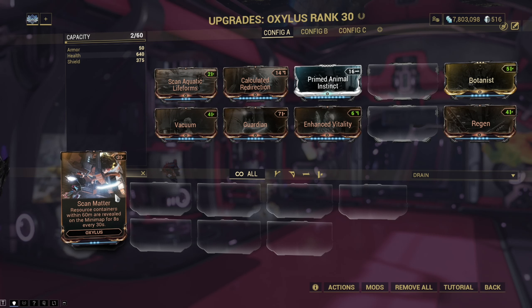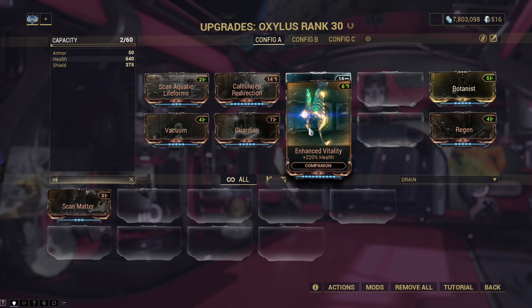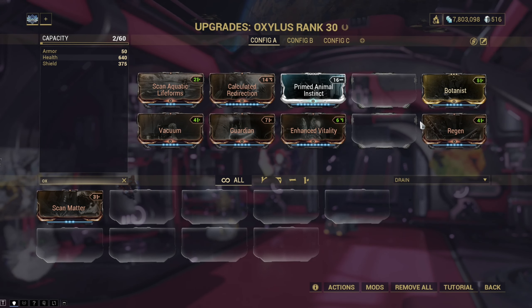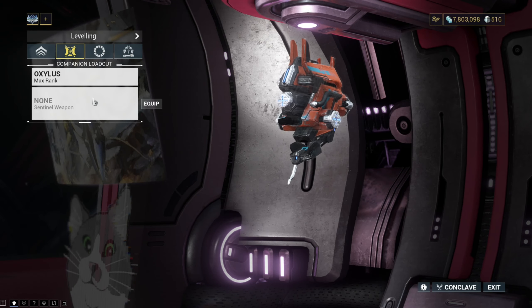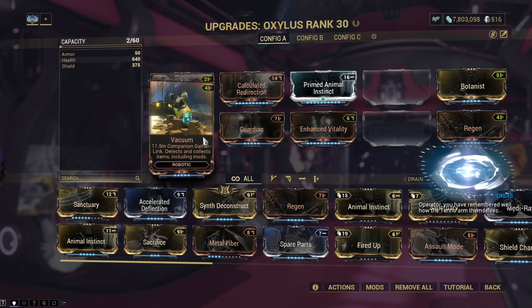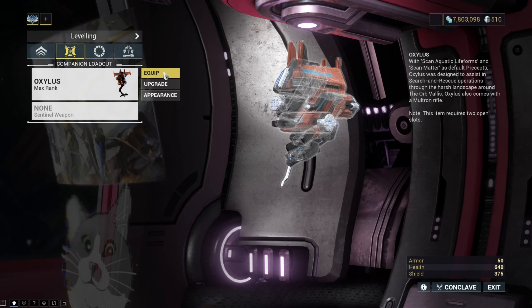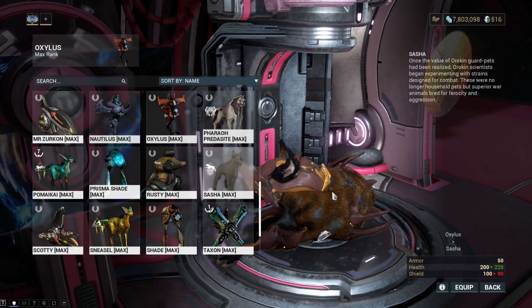When it comes to modding sentinels, bear in mind that they are very squishy and unless you have a means of healing or shielding them, they really can't take much enemy fire before being destroyed — not revived. For this reason, be sure to mod them with additional health, armor and shields, and slot on the Regen mod so that your sentinel will have a second lease on life if it gets shot down. If you get really desperate, bear in mind that your sentinel also respawns when you do. If you plan to keep a sentinel alive long term, it can actually make more sense to not put a weapon on it, as this will draw enemy fire toward it. The most important ability you can put on any sentinel, however, is Vacuum, as the game has a decent amount of grind and sucking up mods and resources from a decent distance makes all the difference in the world.